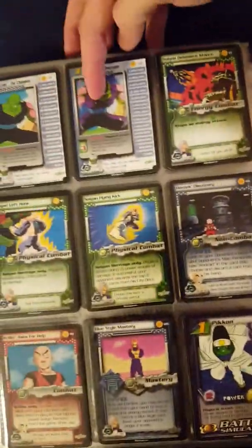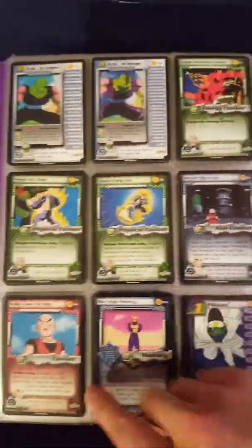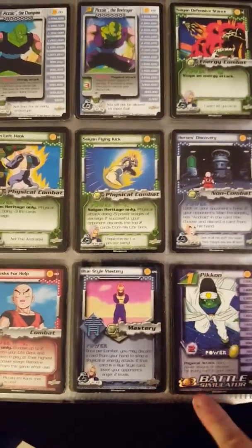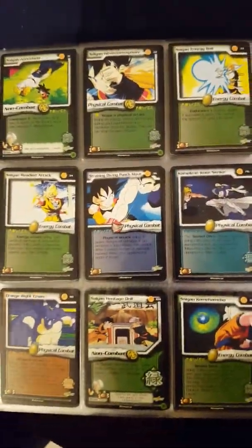Cell Saga starting with Piccolo one, two, and three, then into the basic order of cards. We start with the World Games Saga — a battle simulator, Pikon, Moraiko, and then a Torby Unleashed, a really cool foil-looking card.